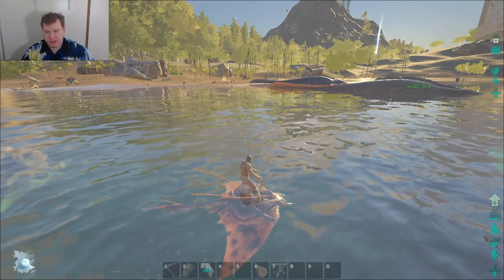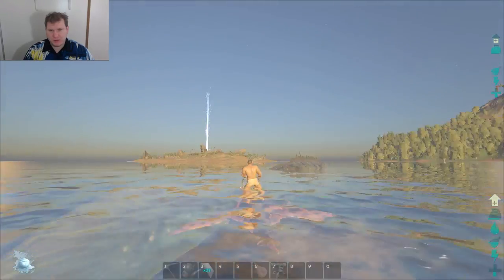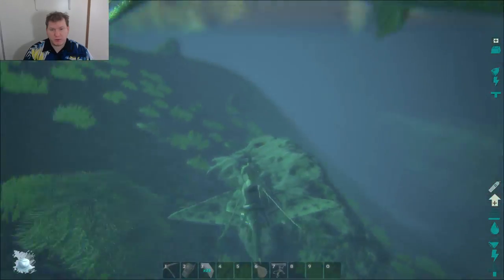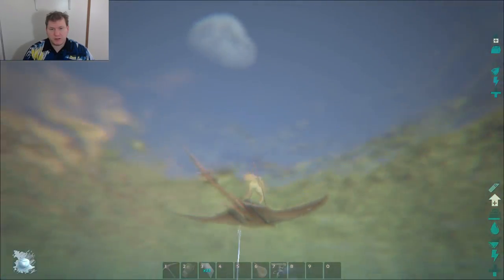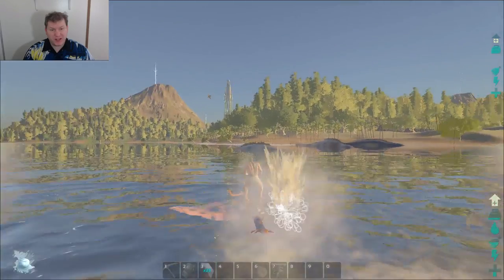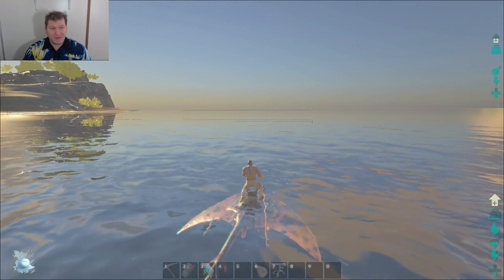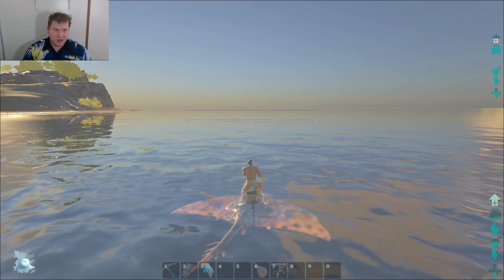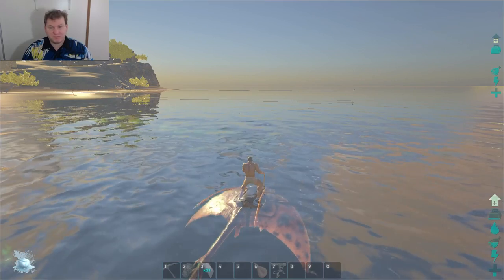I will eventually be taming one on the real server. They're found around the island and you can actually pillar them in - someone has done this, made a pen. I've also done this because someone's base was in the water, so I put pillars around it, locked it in place, let it calm down, then force-fed it the angler gel.